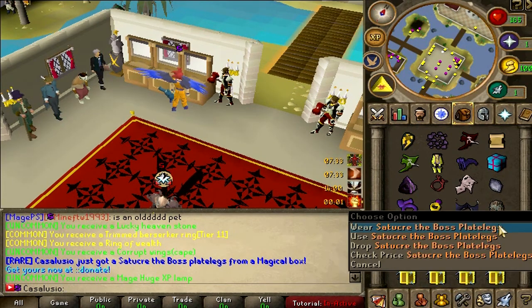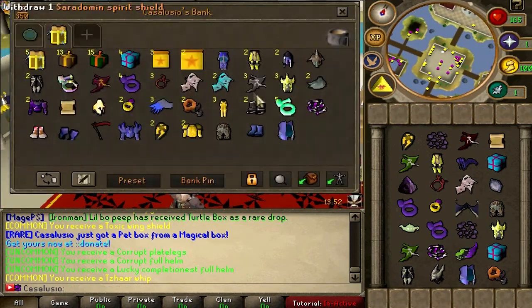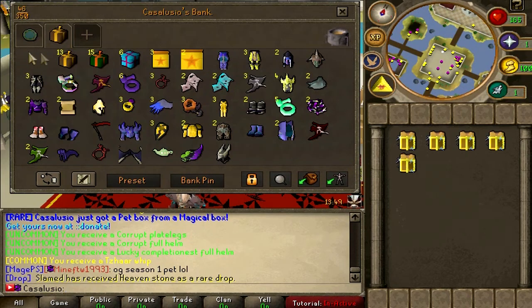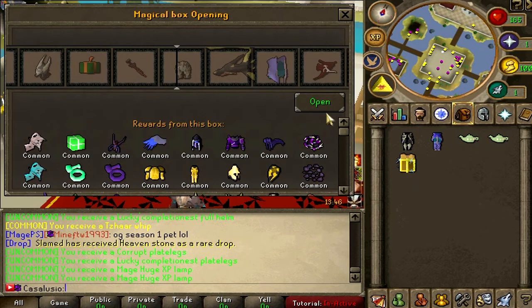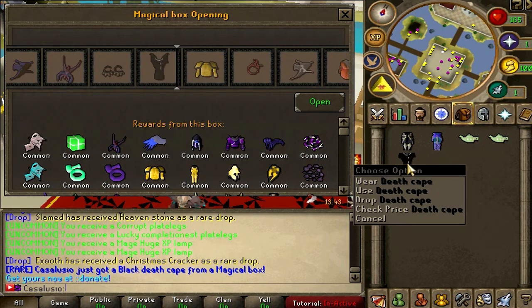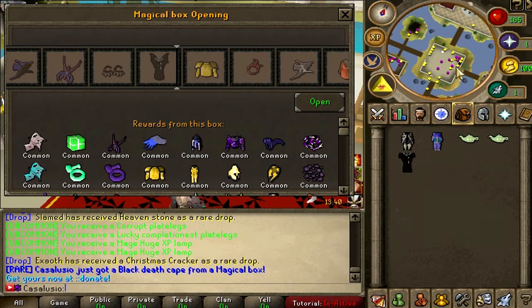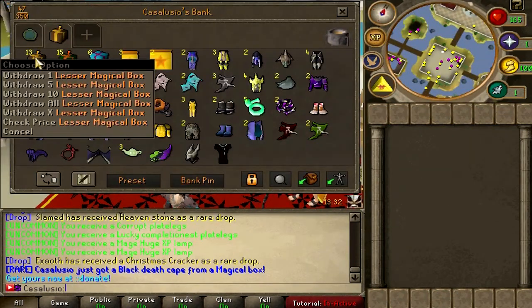Another item to create the boss plate legs, another pet box, and two boxes left. Let's go to the bank and take the last five. Opening the last one with animation — please, please, please. Wait, this is actually a rare item — death cape! I thought we got a godly plate, but on the last box, thank you very much. This is epic!